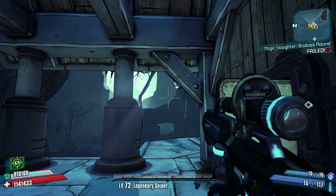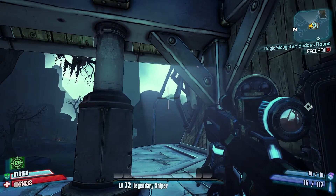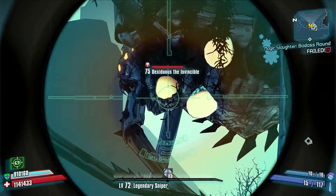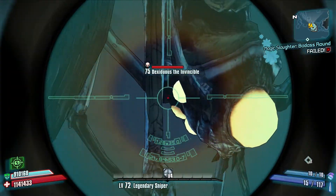It's just hanging out around here and then switching sides. Basically what you want to do is shoot these glowing sections here — these balls or whatever they are. Shoot them. That's the only way you can actually damage him. So let's check it out.